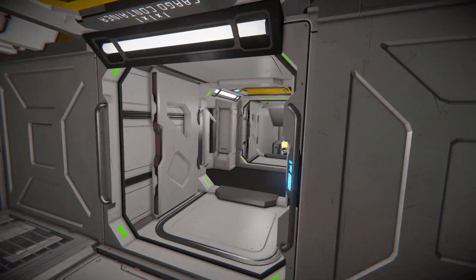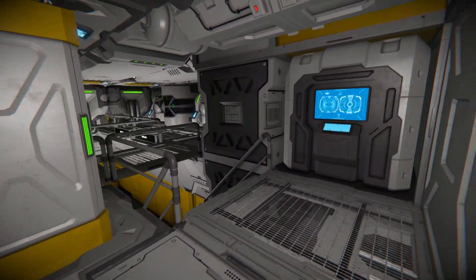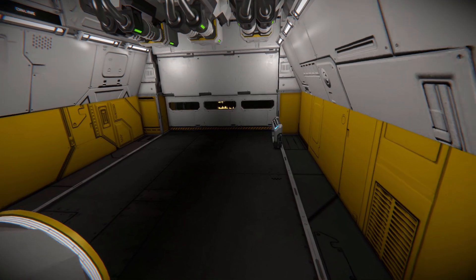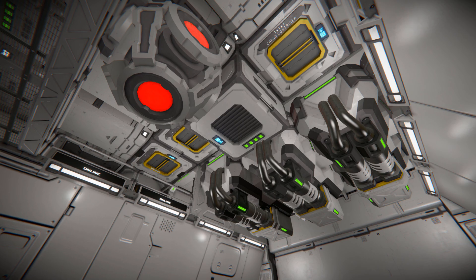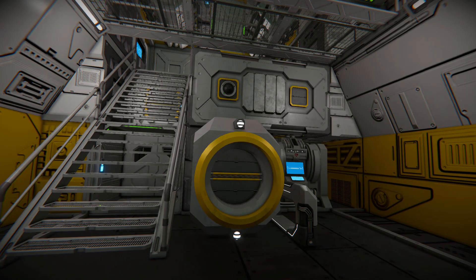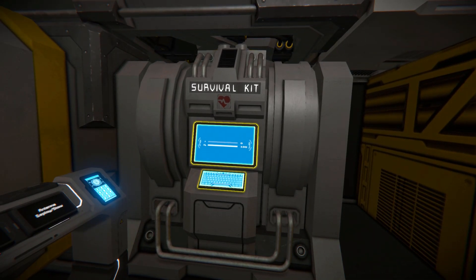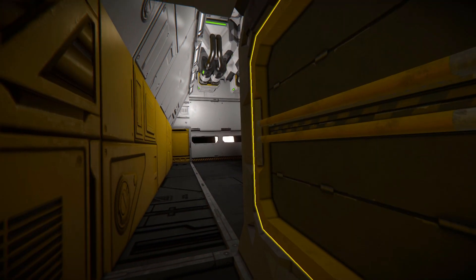Coming out of that and heading down these steps, we arrive at our hangar bay. In the hangar bay, we can see a bunch of modules on the roof — there is the air vent as well as the cargo containers we just saw, and our projector. Round towards the back, there's a camera to see what's going on in the hangar bay, our connector to dock up a vehicle, and the survival kit just in case you come in damaged and need to heal yourself, or if you die in general and want to respawn on the ship.